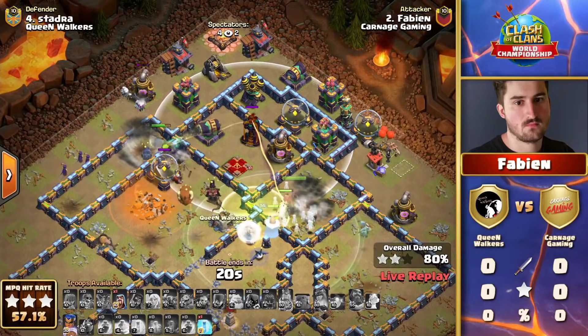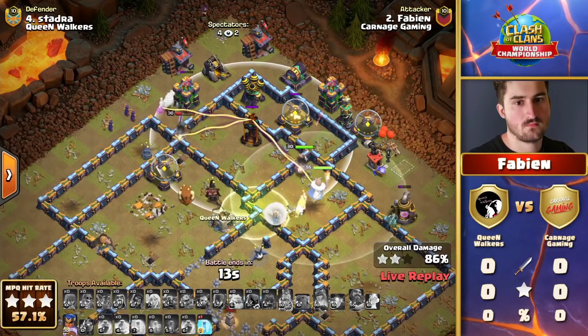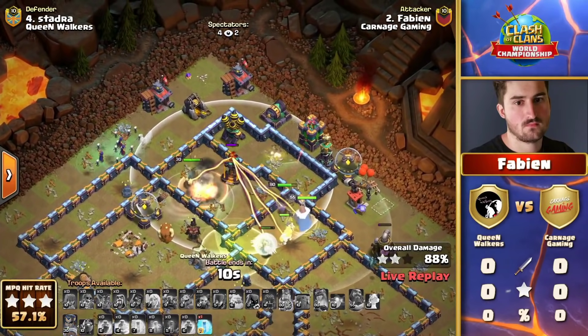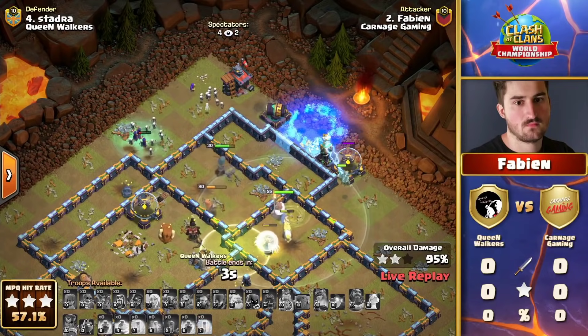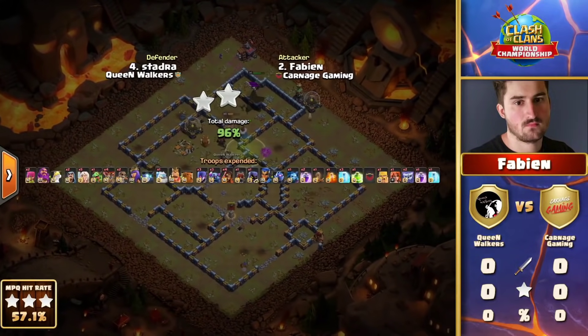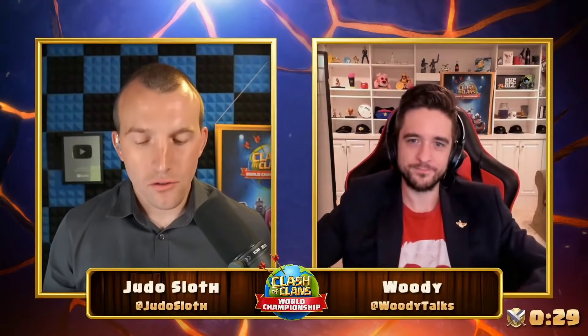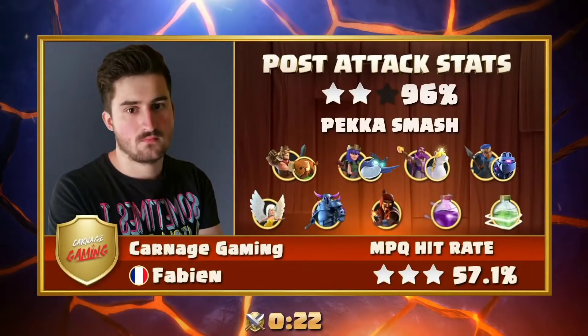They aren't able to get any kills on the attackers, but it's going to be time in the end — that is going to be the last villain Fabian has to face. Fifteen seconds now, jumping over every wall he can find, firing at anything in sight, but holding onto another freeze spell. He's just wishing he had another few seconds — spreading out his damage as best he can. He finds a two-star, 96 percent — so close for him. The Grand Warden walk, despite committing multiple rage spells, ended up costing him.